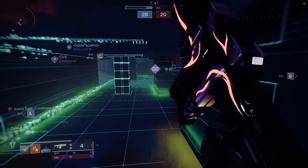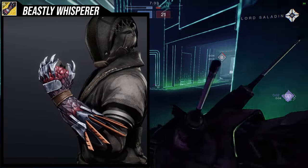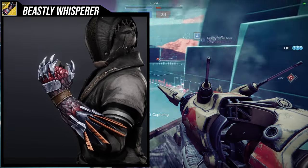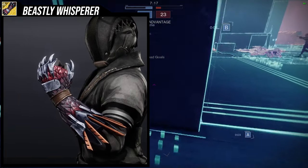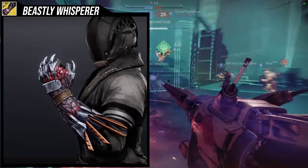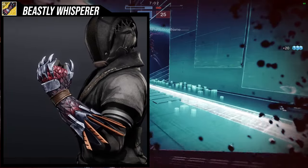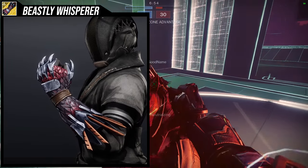So to start off, we're going to be looking at the Claws of Ahamkara. It finally got an ornament, and damn, did it get one of the coolest ornaments — Beastly Whisperer. This is obviously an inspiration from the actual enemy type; I forget what their name is, basically the Cabal Dogs, the Warbeasts or something like that. I think it looks amazing. They really just looked at the Warbeast and took the best pieces to make it into an arm. You see the spikes on the edge, the claws, the scales. Everything is just amazing.